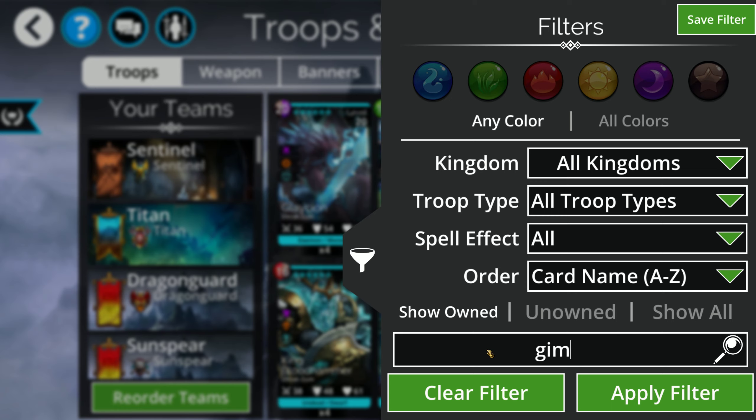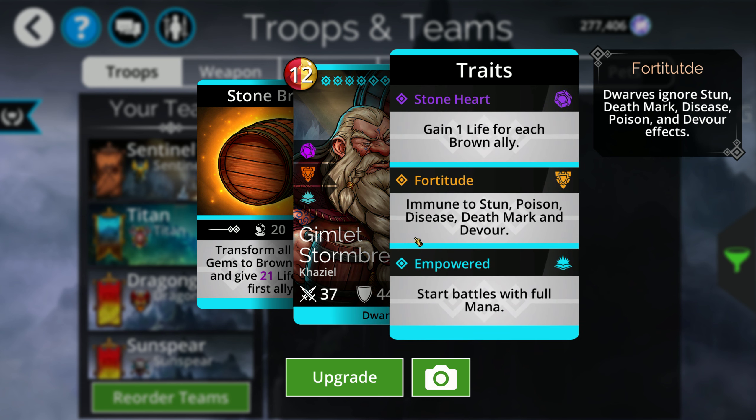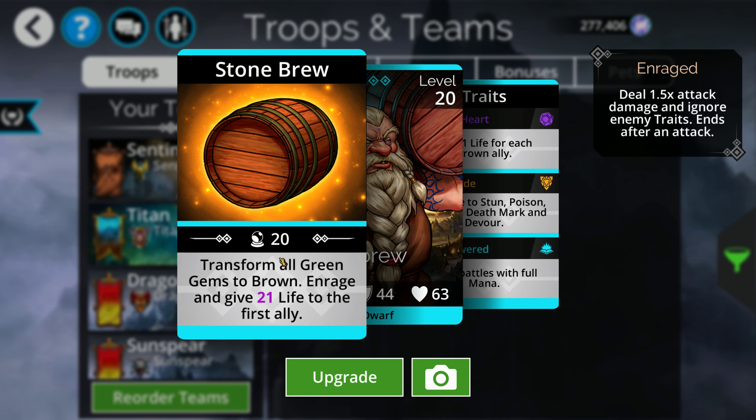The MVP from a Sentinel perspective, as far as I'm concerned, is Gimlet. He's an empowered converter so he'll start with full mana. What's nice is that he turns all green to brown, he also enrages the top troop, and gives them 21 life. So he's making your main hero more survivable, making the next skull you do insane, and giving you brown mana for the barrier. Gimlet is the perfect companion to any Sentinel lineup — if it's possible to add him, I absolutely recommend it. It's almost always going to be worth it.